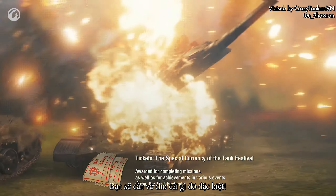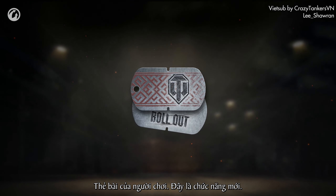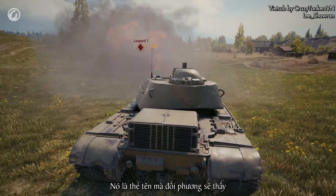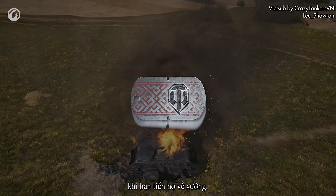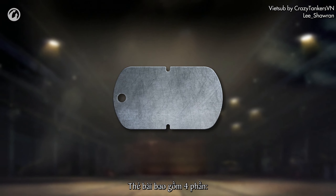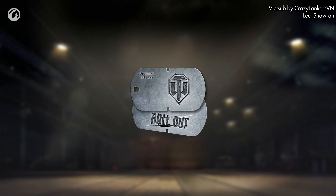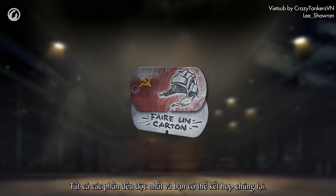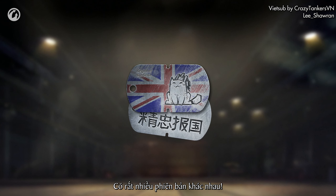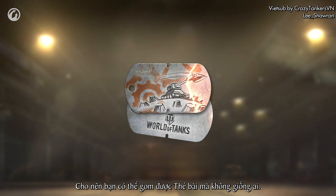You'll need tickets for something special – a Player's Dog Tag. This is a new feature. It's a name card that your opponents will see after you destroy their vehicles. The Dog Tag consists of four components – Base, Engraving, Inscription, and Title. All components are unique and you can combine them. There are loads of variants, so you can assemble a Dog Tag unlike any other.